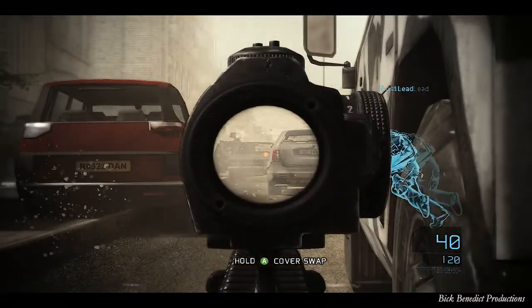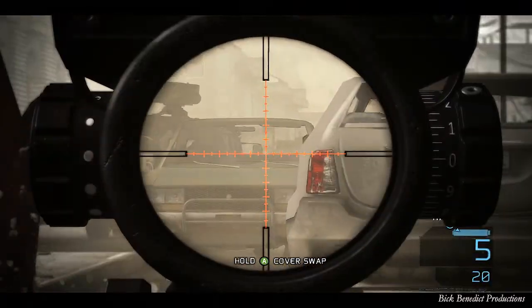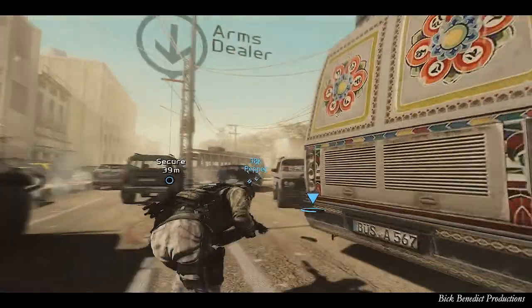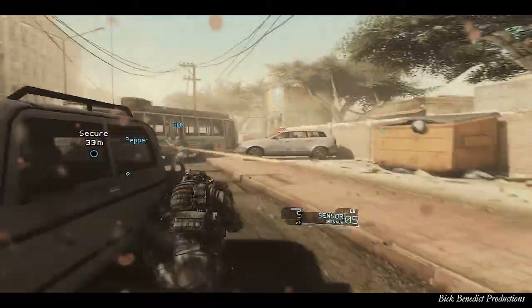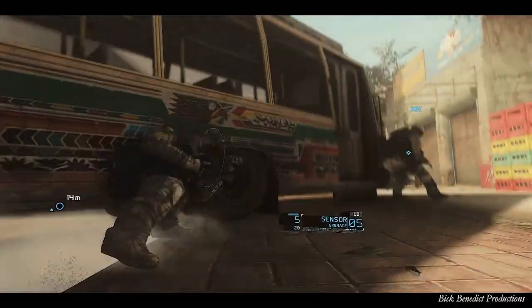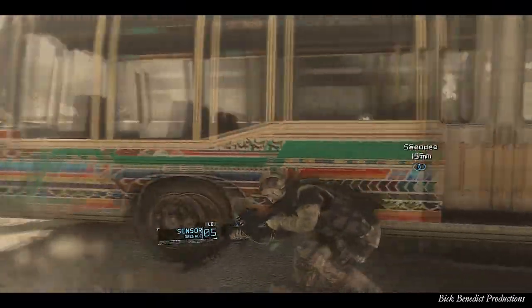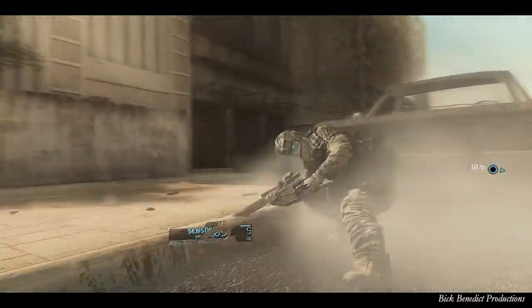Now we've got a couple of turrets on top of those tanks suppressing us. The best thing to do is delegate responsibility to your teammates by hovering over the analog, clicking in the right bumper, and having them do the work. Just be careful as you come over here, because there's another truck. I believe you're only responsible for killing one of the trucks, so right now I'm going to have them kill it.